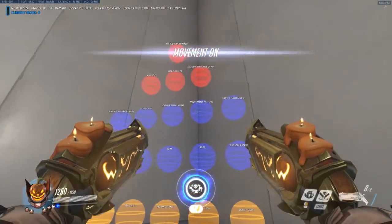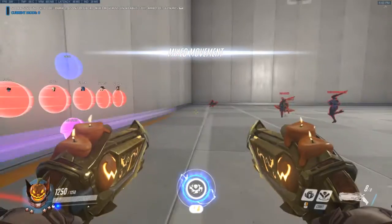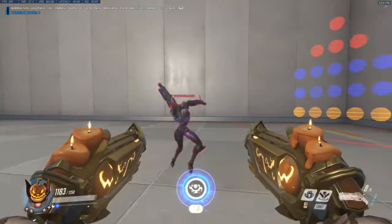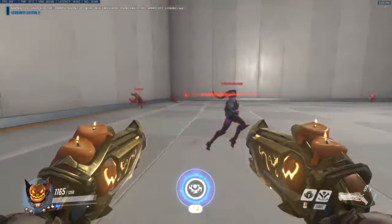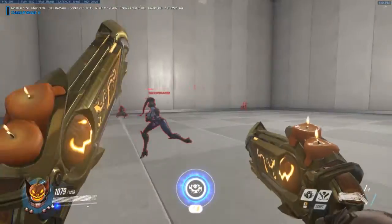When I turn toggle movement on, go to movement pattern and keep pressing F — interact — so you get mixed movement. Hitting stuff at close range when they're strafing is extremely hard. This is a good little warm-up that I do.